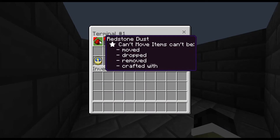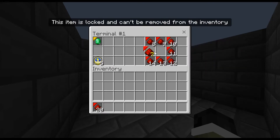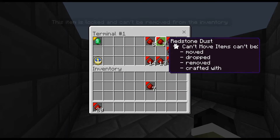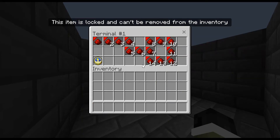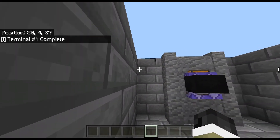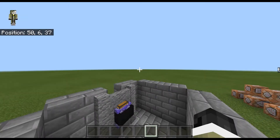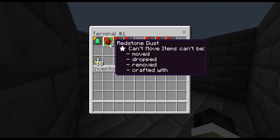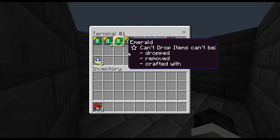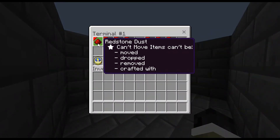Now I'm going to show you what happens if you mess up. If you keep messing up, it will just say that you didn't complete it — it won't make a sound. If you mess up that badly, you can take the redstone out of it, and as you can see it resets.